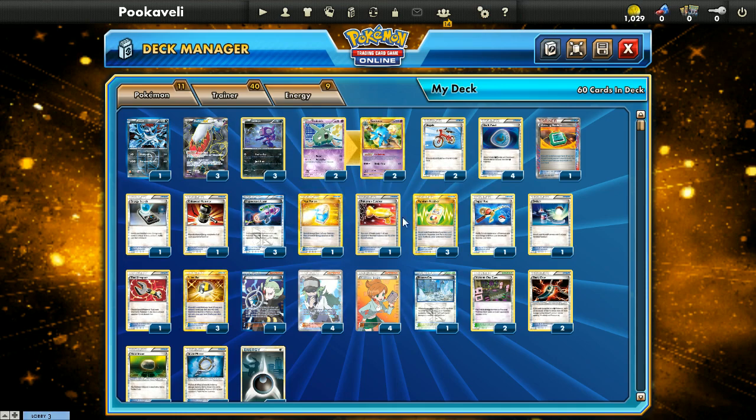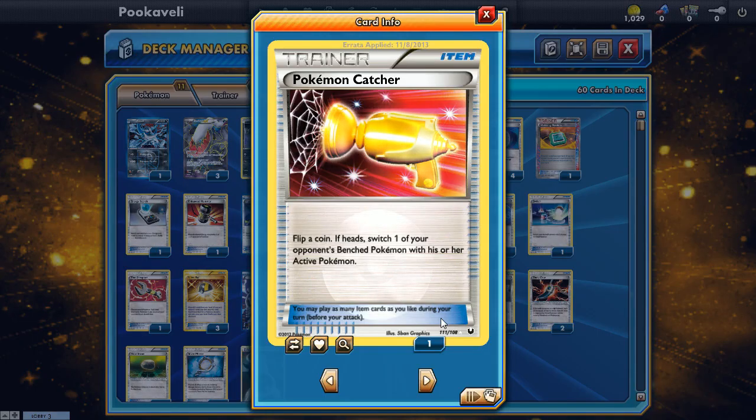We have one Pokémon Catcher — the game winner. It still exists, it's still very powerful, and it has won me quite a few games. Of course it now requires a coin flip, so we only run one. You could run more to improve your odds, but I only have space for one, and you can always Junk Hunt for it if you really want to.